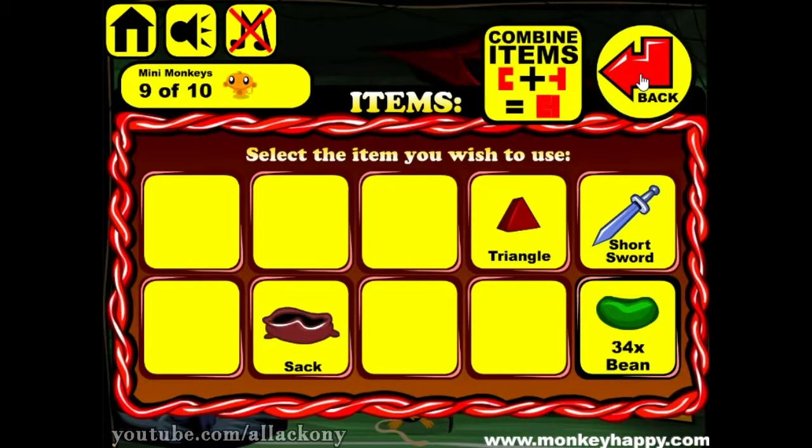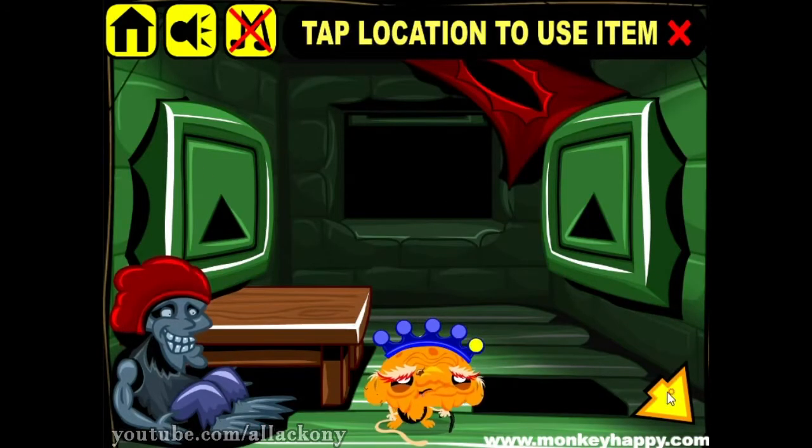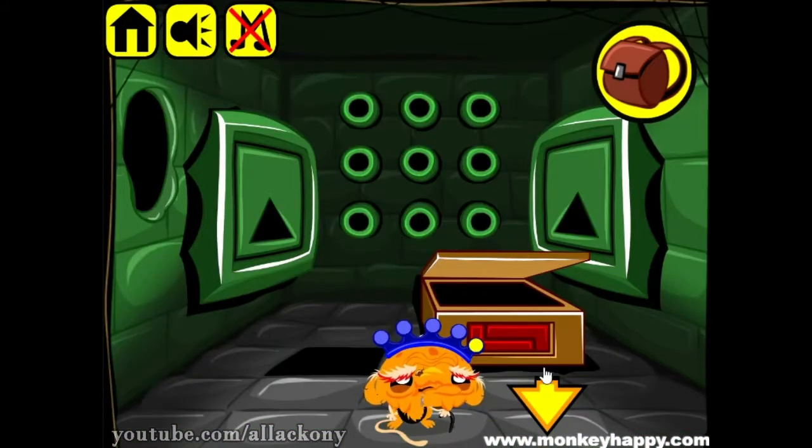What we have now: a triangle, sword, sword with four beans, and a sack. We can use the triangle to open these doors. Let's go to the right side. You can see on the right side this arrow shows us the direction, so we need to insert all of these buttons to light them up — the middle bulb ones.